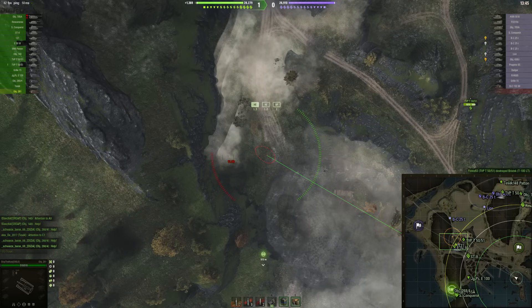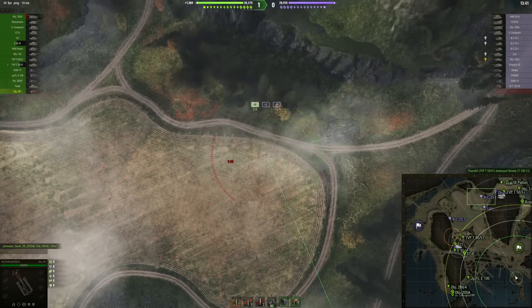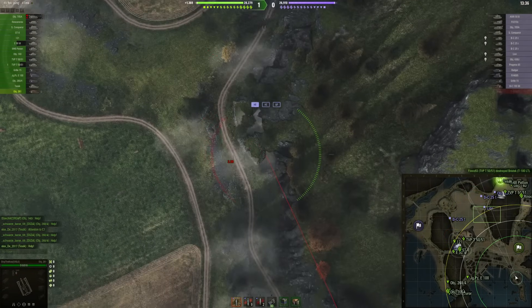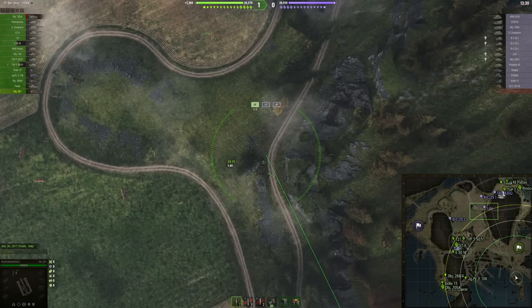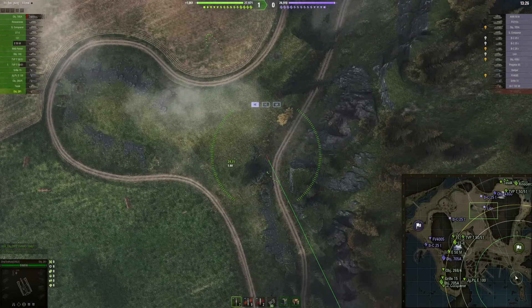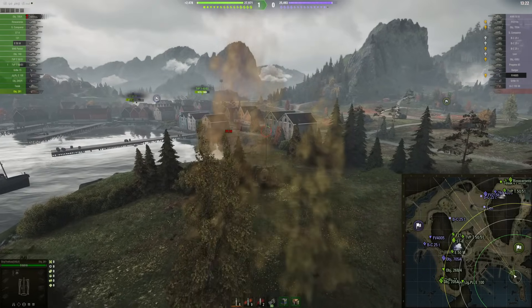Everything inside the fog is hidden even for artillery, as I mentioned before. I wasn't able to play too many times on this map — my PC actually crashed while I was in the northern fog zone on Fjords.